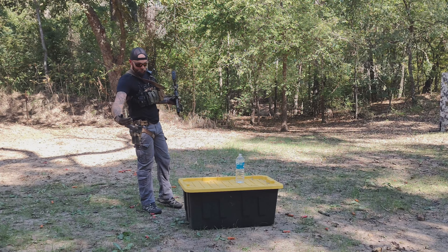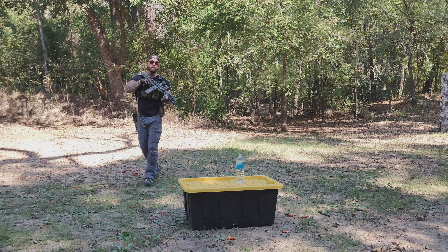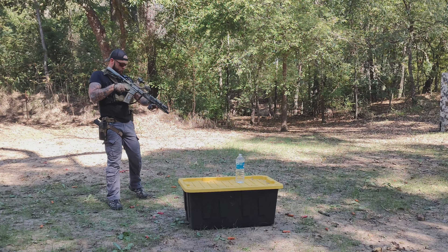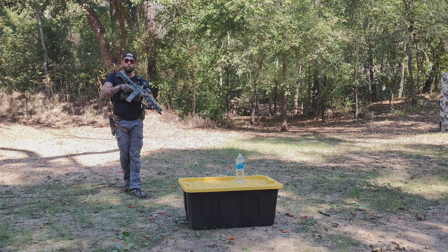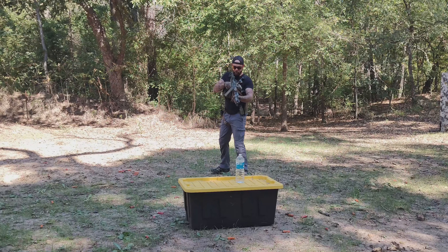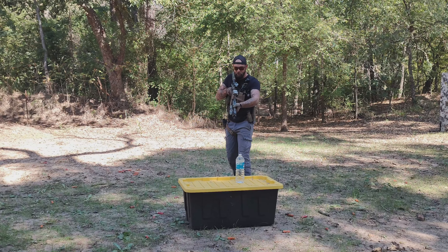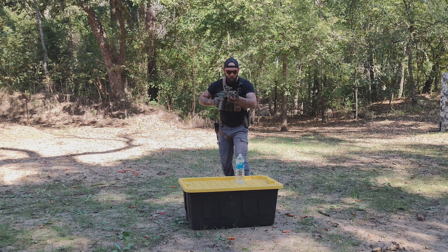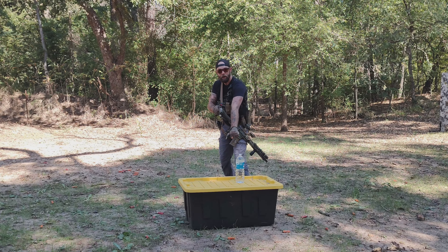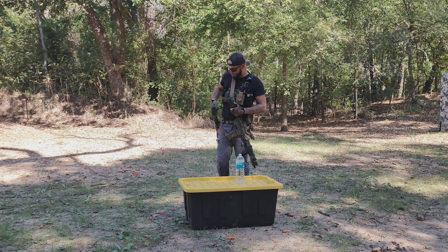We've got our guy holding rear security. Then the guy clearing the vehicle is going to split off to the driver's side, and we create that L-shaped ambush. From here, it's a lot like clearing a room with one-man CQB. You're going to want to go slow and methodical, looking for movement, suspicious activity, et cetera — clearing inside the vehicle as best as possible from this angle. Then you can slowly approach if everything looks okay, collapse in or transition to your sidearm — whatever you'd like to do — and begin to open the door and clear the vehicle as necessary.